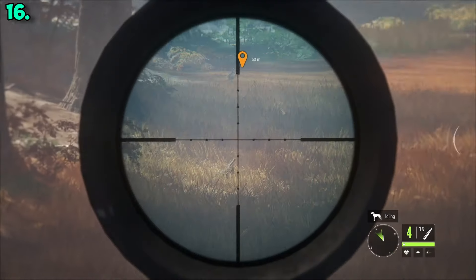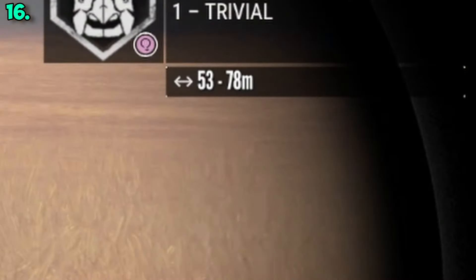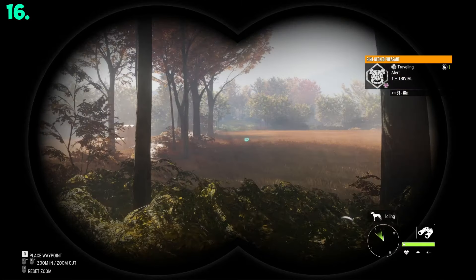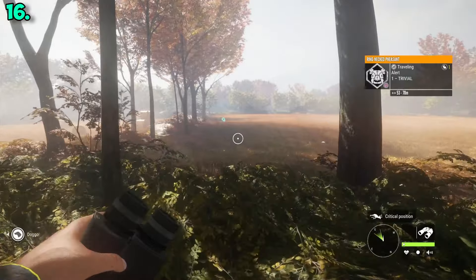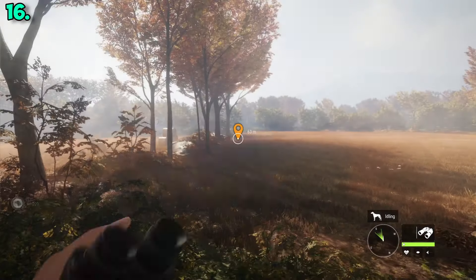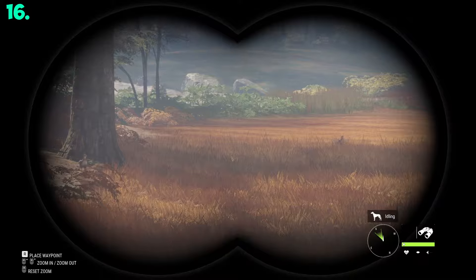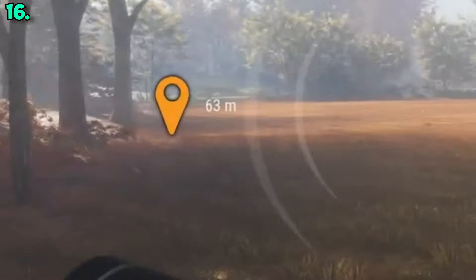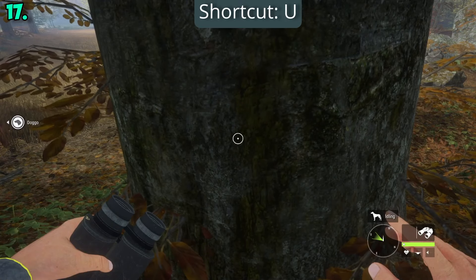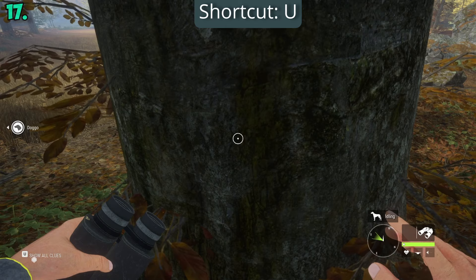How do we know exactly how far away our target is? The sound indicator and the binoculars give a range, but to know exactly how far you are from your target, place a waypoint right on top of your animal with the binoculars using R. I like to remove this waypoint every now and then because it can be really annoying to see. Also, you can just press U to hide all tracks temporarily, making it easier to spot your animal through the foliage.